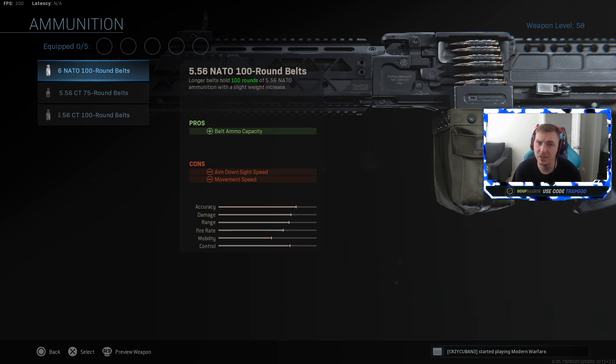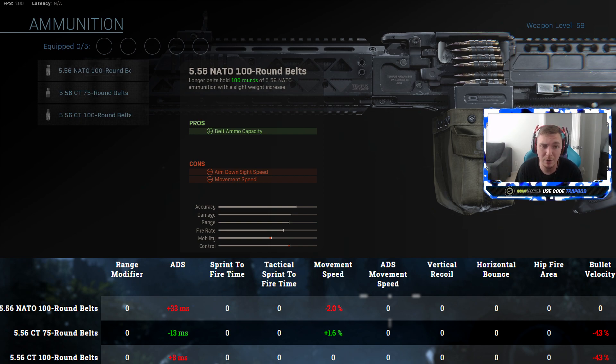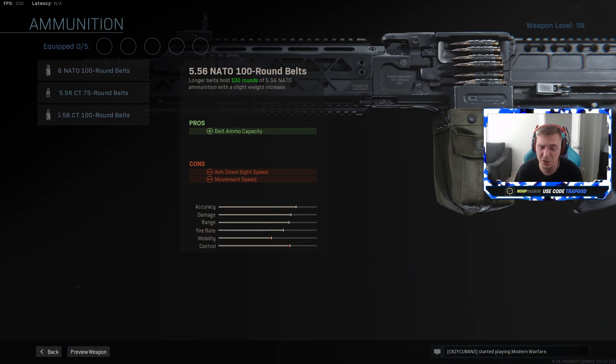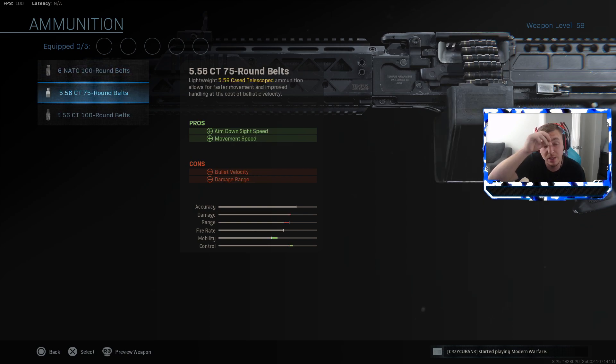For ammo, you come with 75 rounds by default. The extended mags give 25 more rounds but a 2% slower ADS - about 33 milliseconds - which you will notice. It's a maybe recommendation: great for trios or quads in Warzone, but the mobility hit on a gun where mobility is its strength makes it hard to recommend for just 25 extra bullets.